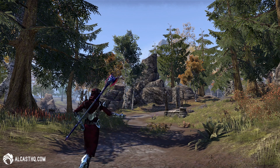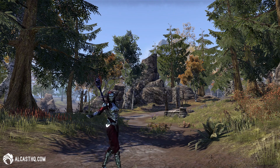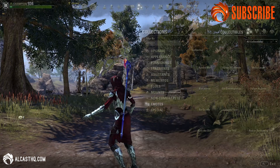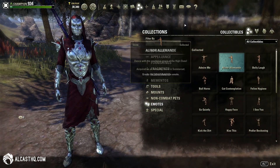Welcome ladies and gentlemen, just a quick video on how you can get the Alinor Alemande emote. This is part of the antiquities system and it is a gold lead, so you need to be level 7 to scry it, but you can already get the lead earlier.